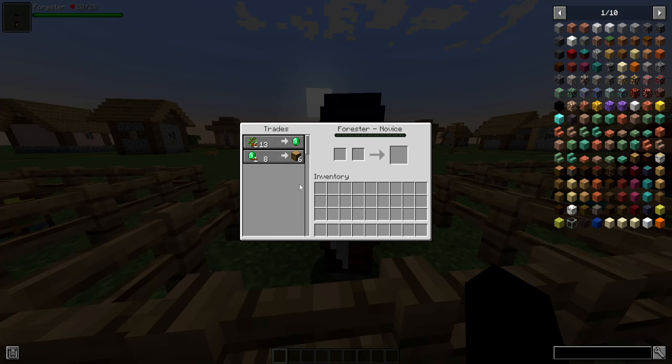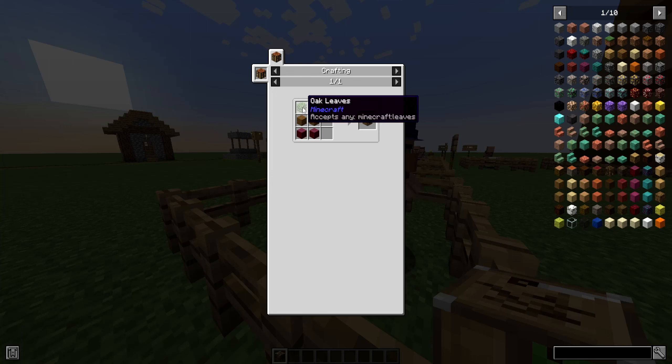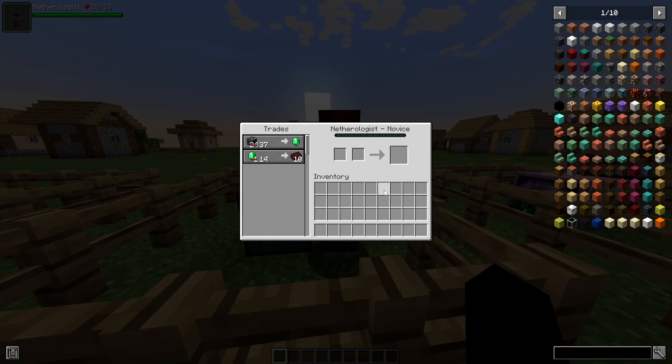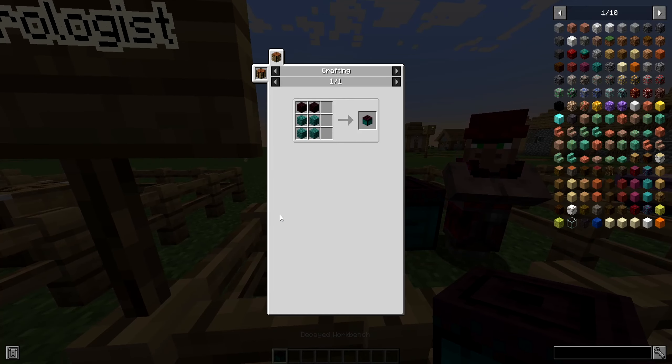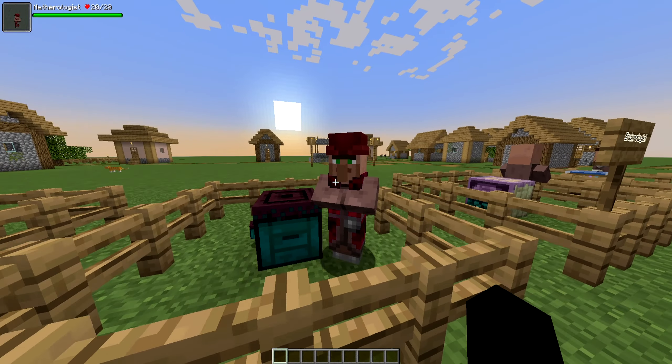First, we have the Oceanographer. This villager handles any trade that has to do with ocean stuff, like prismarine, sea lanterns, etc. The trades work just like any other villager — you do trades with them to level them up and unlock more trades. With just these two trades alone, you can tell this person is going to be trading a lot of sea-themed things. To get the Oceanographer, you need an Oceanographer table, crafted with a barrel, a piece of paper, and a string. Put it next to a villager and they'll bind to it.